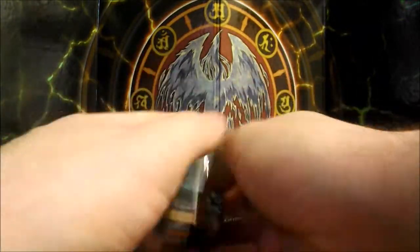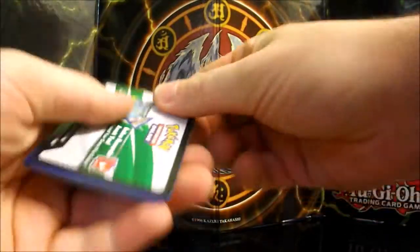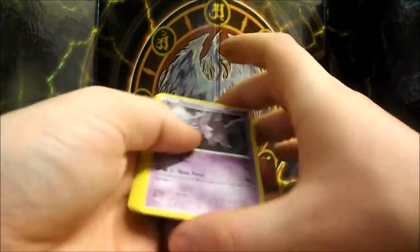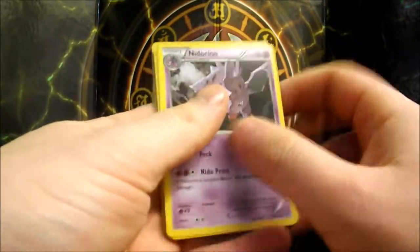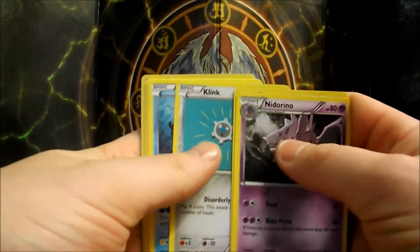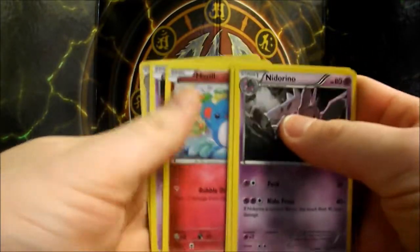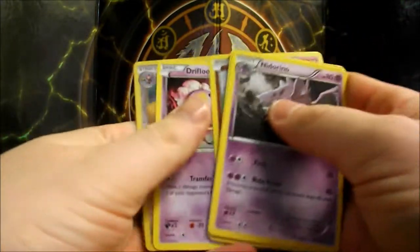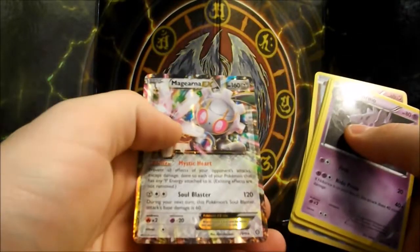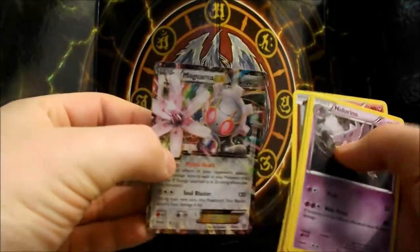Last one — Steam Siege. It doesn't make the Regice Steam though. We've got a Nidorino, Monferno, Klefki, Mantine, Shellos, Marill, a Drifloon, a Reverse Holo Ambipom, and a Magearna EX. Brilliant — quite a nice little league box in total.